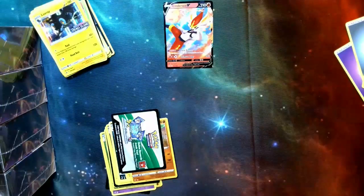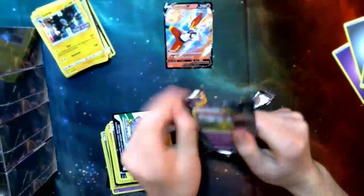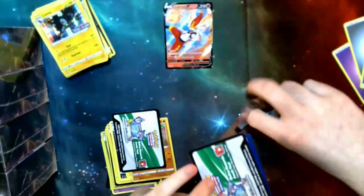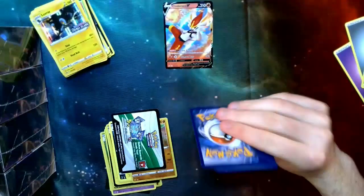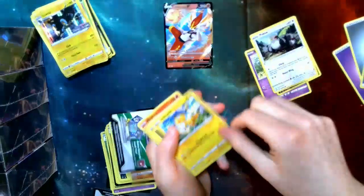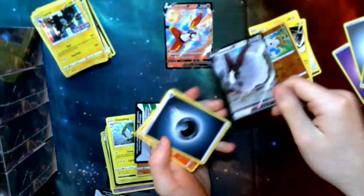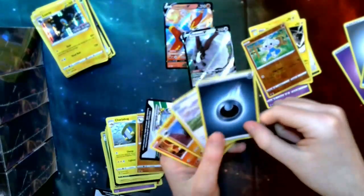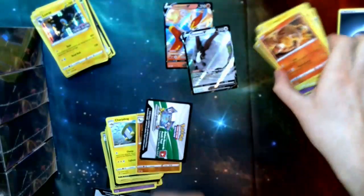Final pack — let's take a look. Another white code card. Natu, Trubbish, Pidove, Helioptile, Voltorb, Meditite, Dubwool — that's going to be a good one, fun card to use. Energy, Dan, Carkol, and Heatmor.